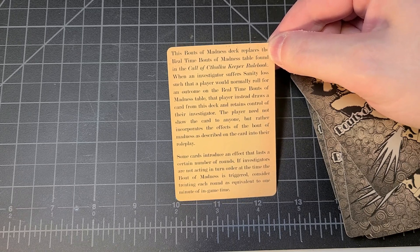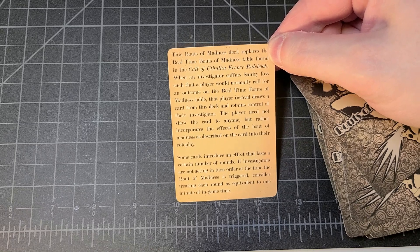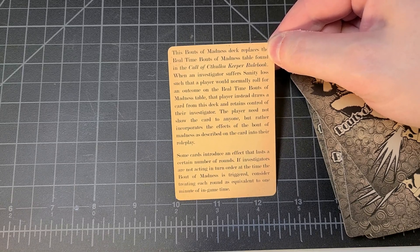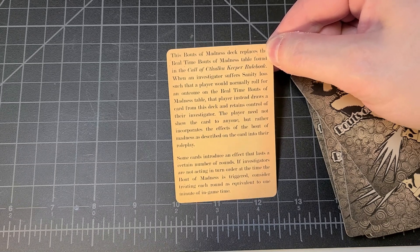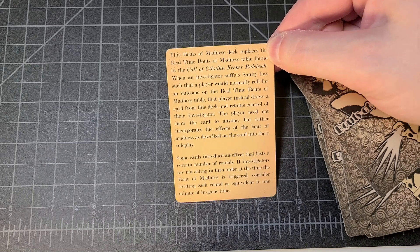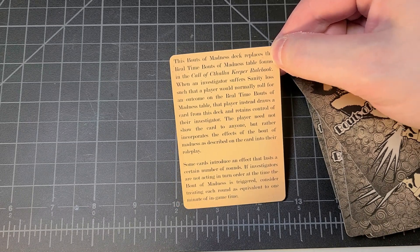The player need not show the card to anyone but rather incorporates the effects of the bout of madness as described on the card into their roleplay. Some cards introduce an effect that lasts a certain number of rounds. If investigators are not acting in turn order at the time the bout of madness is triggered, consider treating each round as equivalent to one minute of in-game time.